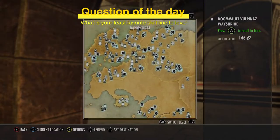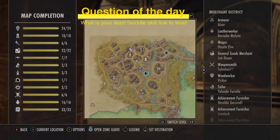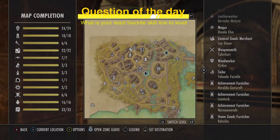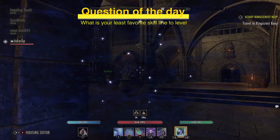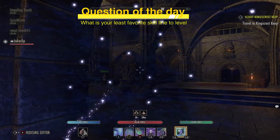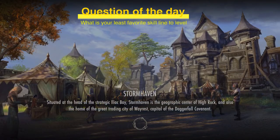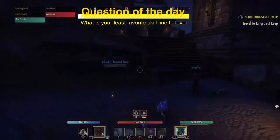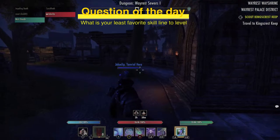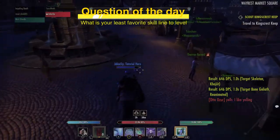Every single zone in ESO has a furnishing vendor, marked by the home goods and achievement furniture vendor icon. We're going to go to Wayrest to look at this. Every single zone will have this, and the good part about Wayrest is it also has the global achievement vendor. I'll put a grand list web page in the comments below.